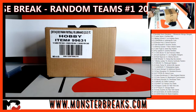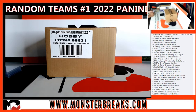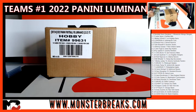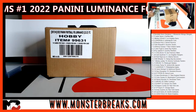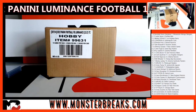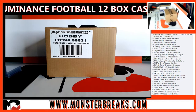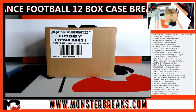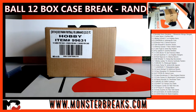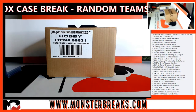What up everybody! 2022 Panini Luminance Football - this is a 12-box case break, random teams. Number one random teams, number two is on the site, and I also put up a six-box random teams for about 46 bucks. Lots of options on this product - it's awesome, it's affordable, the color is great. Good luck everybody!